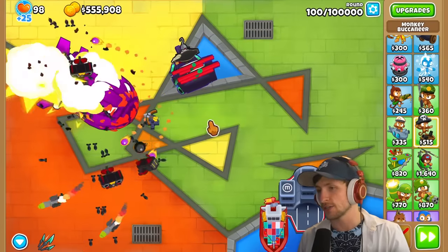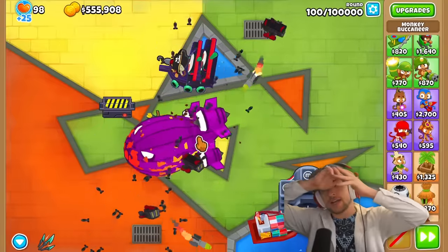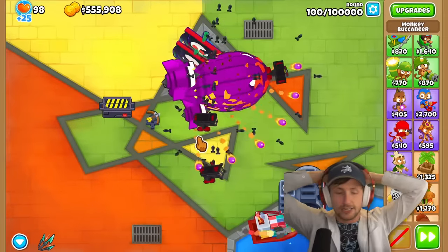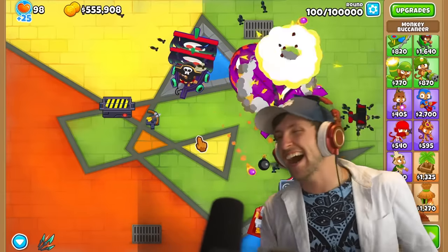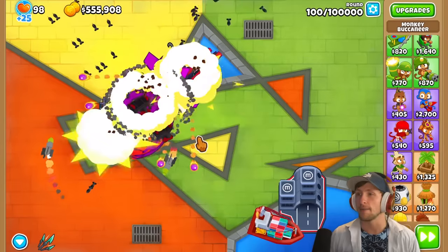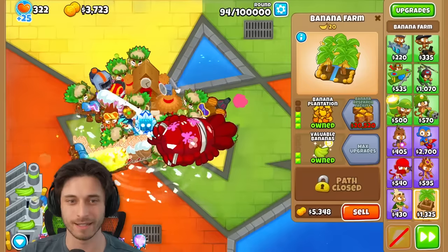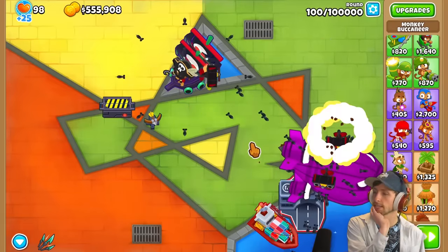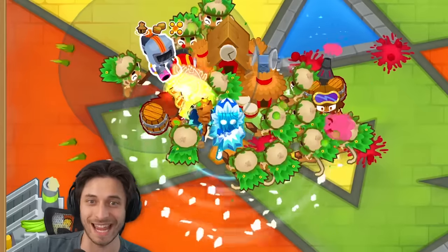I'm about $40,000 short for being able to afford the BAD. Can you sell things? I have an idea — I know what I can do. I don't need a paragon, I just need Legend of the Night. For the first time ever, I was able to get another banana research facility! Let's go, Saber. I'm so proud of you. If I could get Nave Ark of the Seas, that would be so good — but I'm literally $40,000 short.